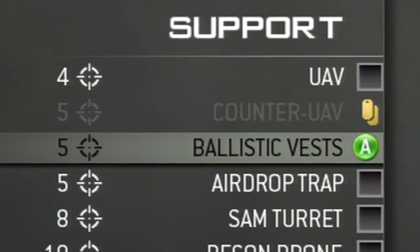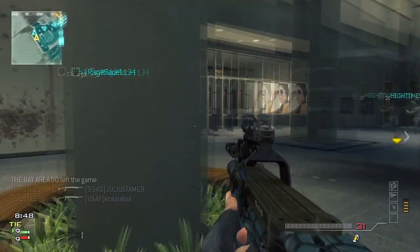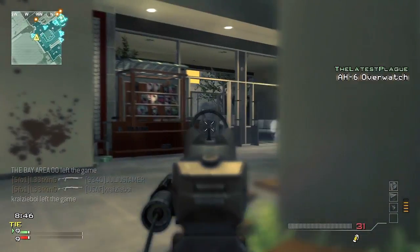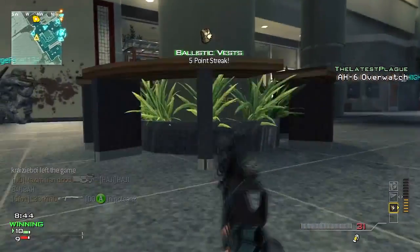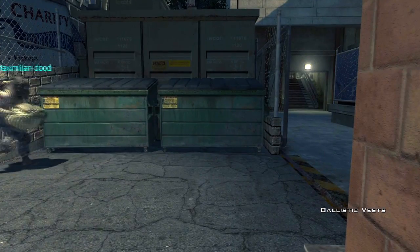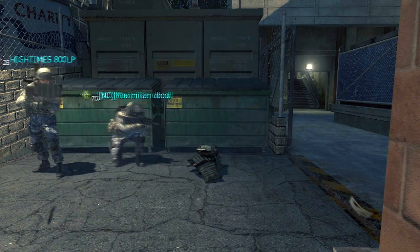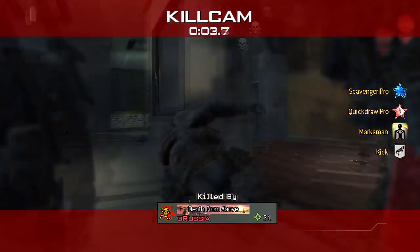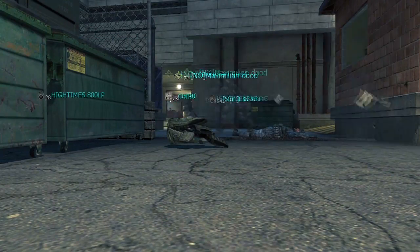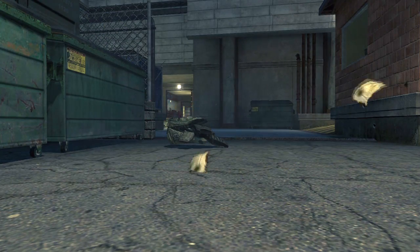The first one is the Ballistic Vest. It takes five kills and is definitely one of the more useful from the Support Strike Package. Upon gaining this killstreak, you'll set down a pile of vests in one specific location. You and multiple team members can pick up the ballistic vests and receive a temporary health boost until you die. The vests won't last forever and will quickly fade out, so if you see that heart icon on the map, grab yours quickly because they're going to go fast.